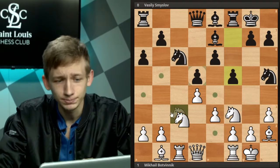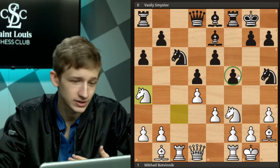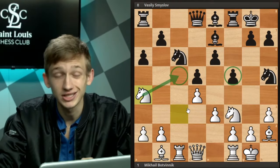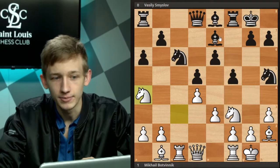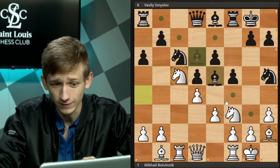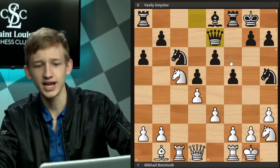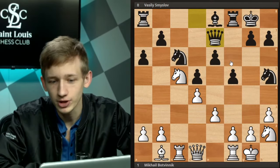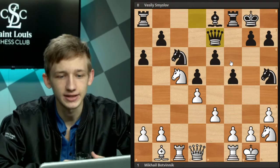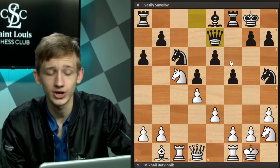Botvinnik keeps that idea in the back of his head and simply continues play on the queenside. f5, while it looks like a strange move, is no reason to abandon the plan of improving the knights and playing on this side of the board. Botvinnik continues naturally with Knight a4. Smyslov decides it's time to eliminate the bishop and goes Bishop to d6. Botvinnik continues with Knight c5, takes on h2, takes on h2, and now Queen e7. Now is the time to find some concrete ways to solidify the advantage with white.